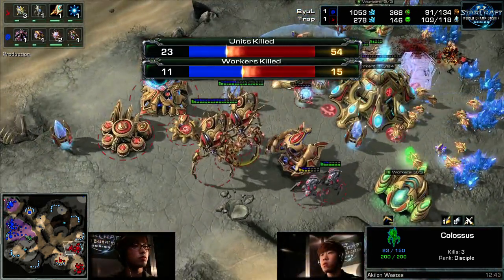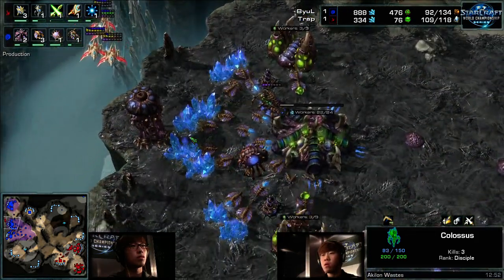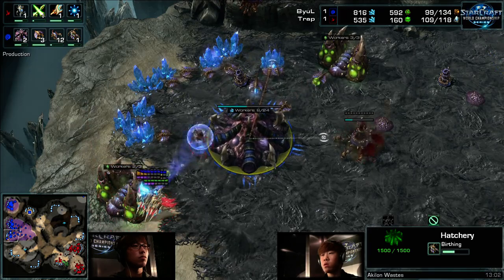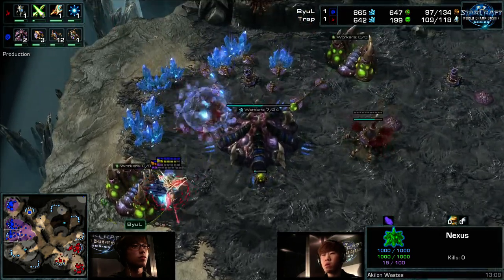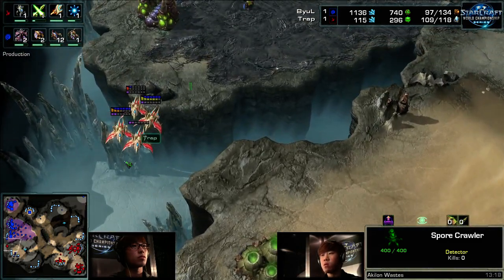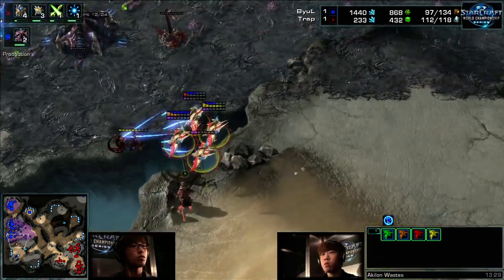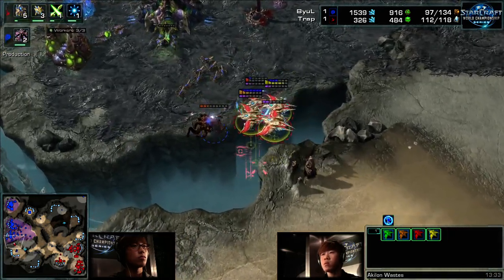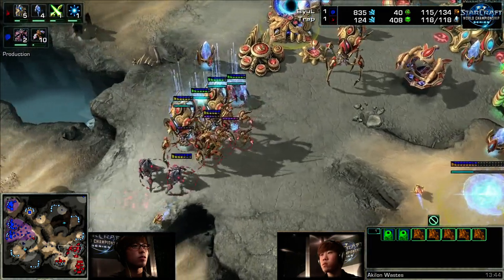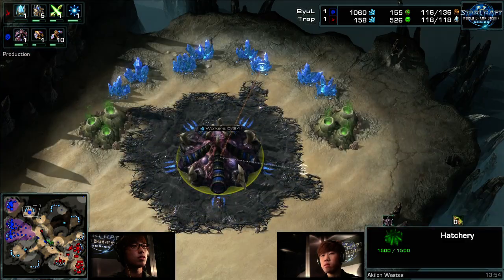A great defense so far from Trap — Biel not getting in significant gains there. 93 to 109 supply. We're seeing Corruptors arriving, a lot of macro hatches going down. So it looks like Biel isn't going mutas this game — he's going to be flooding Corruptors and likely pulling back into something like a Roach Hydra Corruptor force, trying to be extremely aggressive against Trap. Couple lifts, fairly successful, and Trap is just good — he knows exactly where these Corruptors are going to be and how to time and place those Phoenixes. I'm a little bit worried about this Corruptor timing. Yes, they're good against the current composition, but once Blink is out, Corruptors become a lot less viable. Blink Stalkers will just blink directly underneath the Corruptors. Corruptors don't really damage the Colossi fast enough, and I feel like Trap just has every advantage in this game.